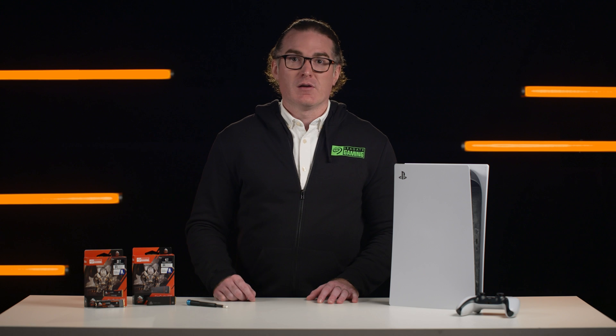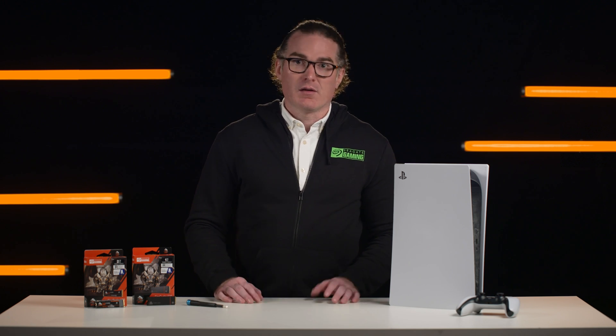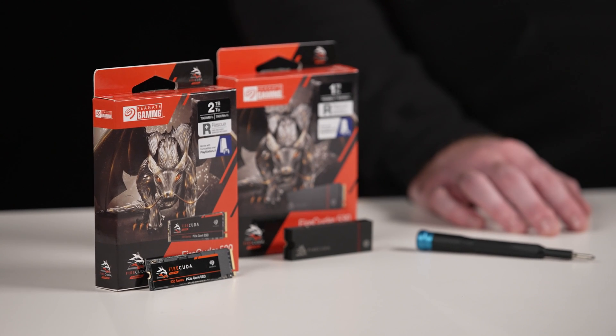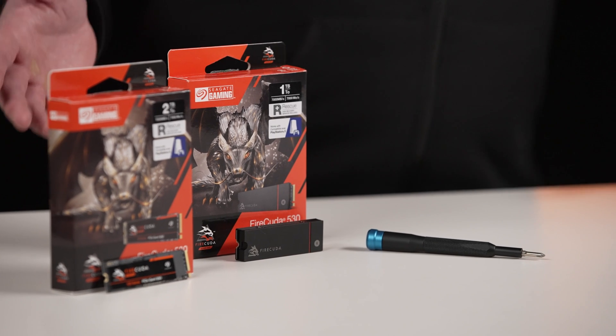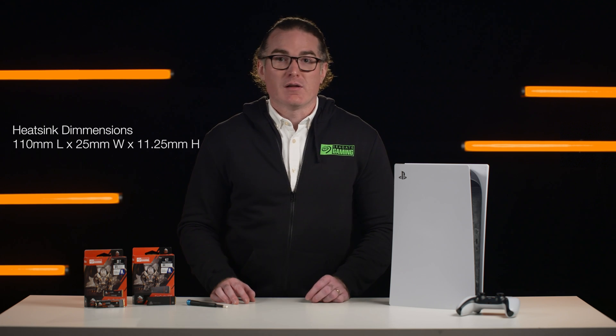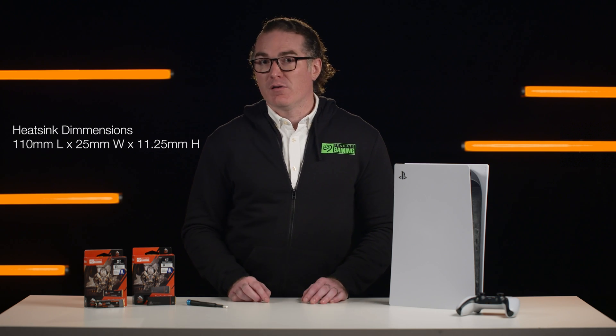With that high performance and high speed comes the need to talk about heat management. To maintain transfer rates and avoid thermal throttling, PlayStation recommends a secondary cooling structure, like a heatsink, to be used with the expansion SSD. You can buy an integrated heatsink and SSD, or you can add a third-party heatsink to a bare drive. Before you buy a heatsink, make sure you check your console's dimension requirements — the heatsink should be no more than 110mm long, by 25mm wide, by 11.25mm high.